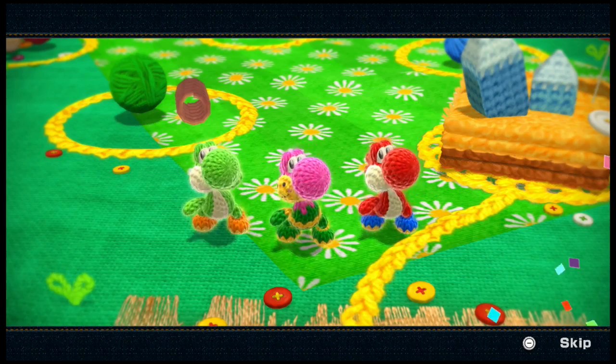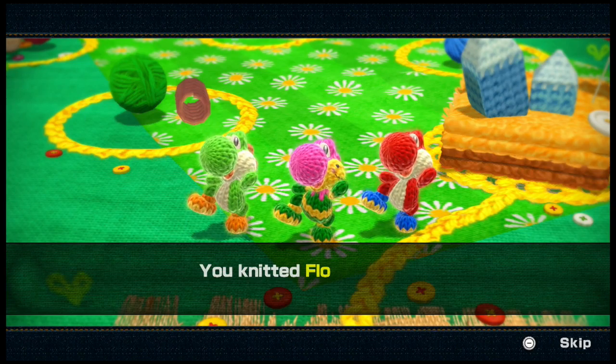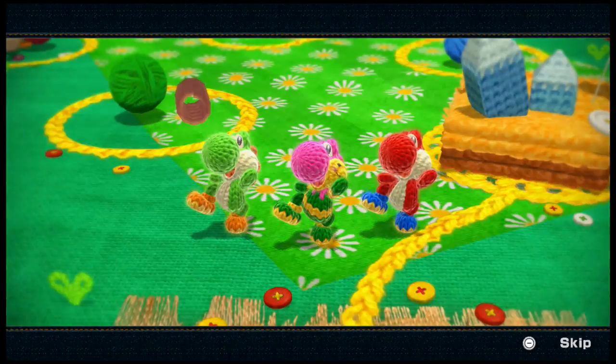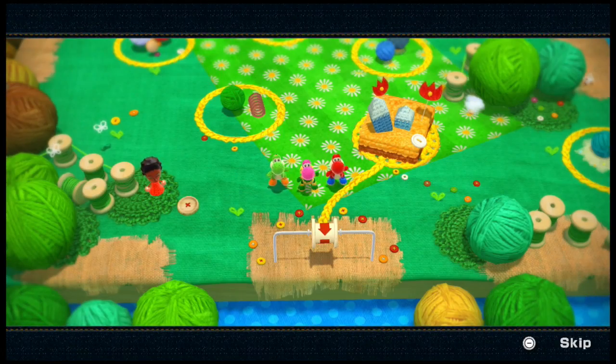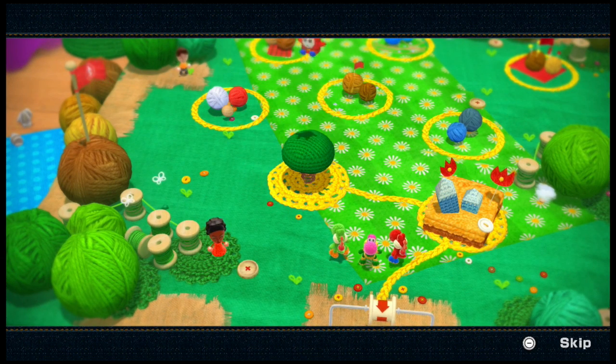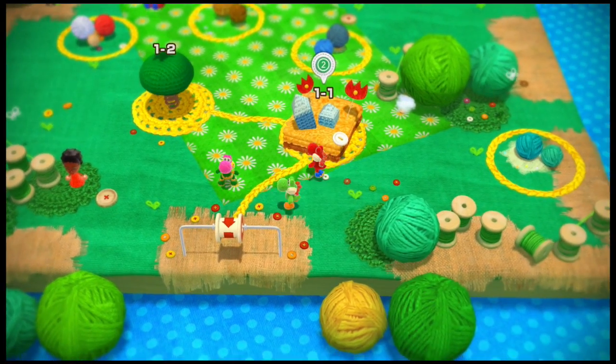Oh, you freed one of them — a knitted flower Yoshi, back together. They found his insides and just knitted him back together. They pulled a Frankenstein, reassembled and reanimated his yarn, and made him whole again.